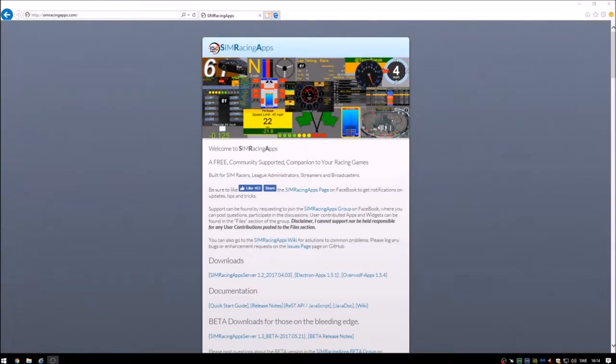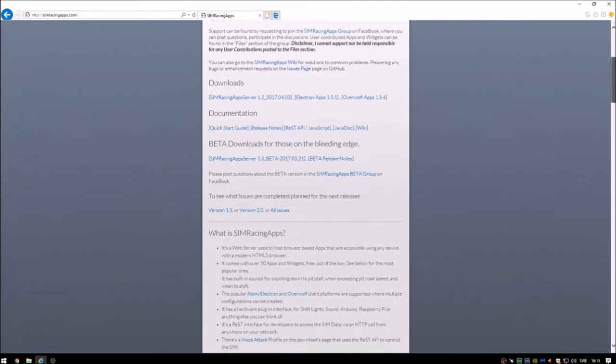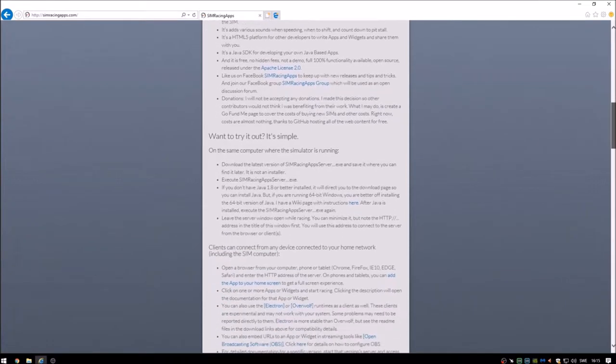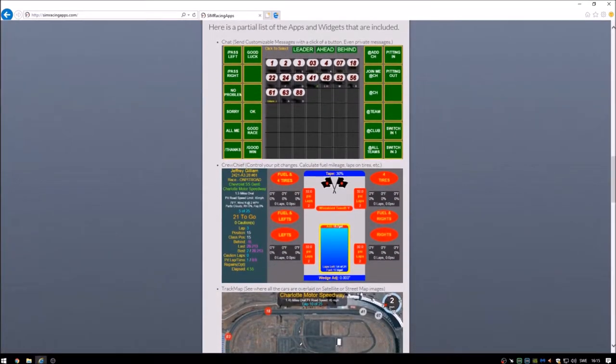Sim Racing Up Server can be downloaded from their home page and is free to use with no limitations or annoying ads. It comes with over 50 functions or widgets that can be useful when driving and is very easy to get running — just download the latest version. There is no regular installation process; you get the program started by executing SimRacingUpServer.exe and the program is active in the background when you race. Note that because the program is based on Java, you need to install that on your system. You can have it auto-start with Windows, and it also supports running on phones or tablets connected to your home Wi-Fi.